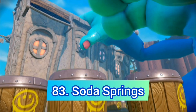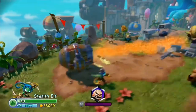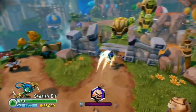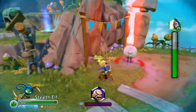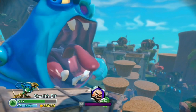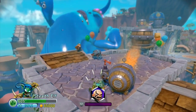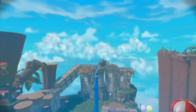Next up we have Soda Springs — a pretty fun introduction level. The graphics are amazing, the Soda Town is pretty cool, and we get to trap our first villains here. But while we get some cool obstacles because of the Gulper, it's still really disappointing that instead of fighting him we just poison him and that's it.